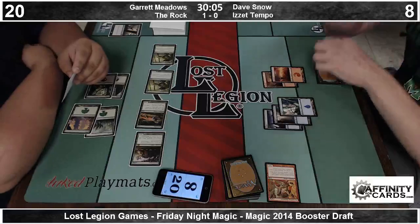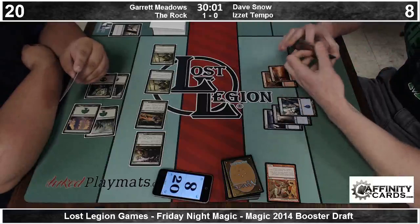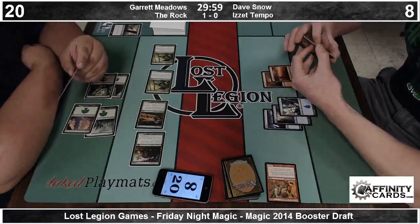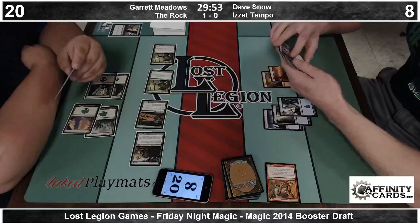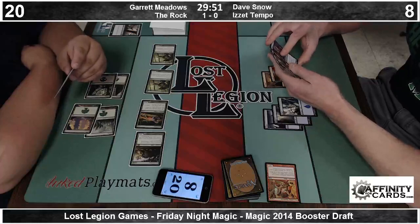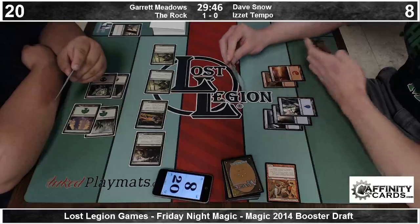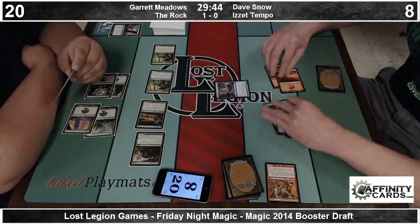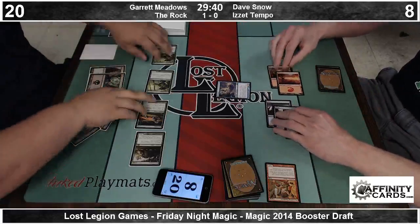Hexproof is particularly bad, but Shroud in and of itself is not the greatest thing either. It's very ironic that they would water down the core set in terms of other mechanics they've done away with, but still print another hexproof creature. Is Witchstalker uncommon? It's a rare. I mean, it doesn't show up all the time, but it's just a personal pet peeve. They brought back Slivers as the mechanic — that's what they call it.